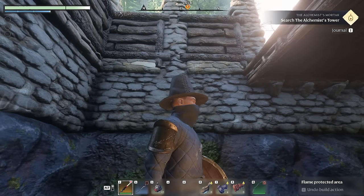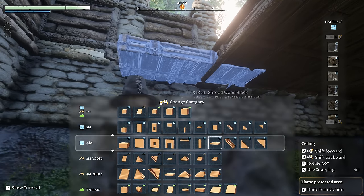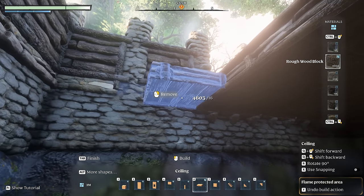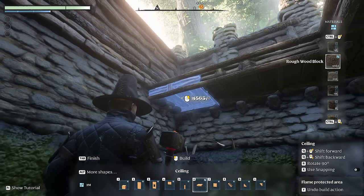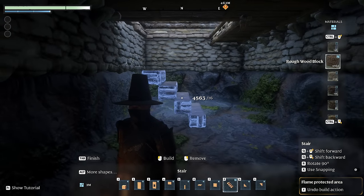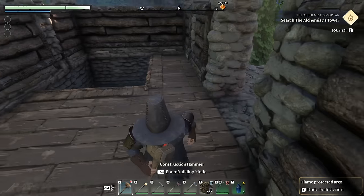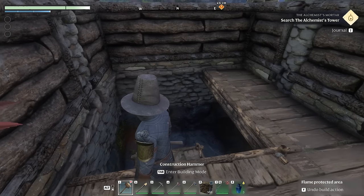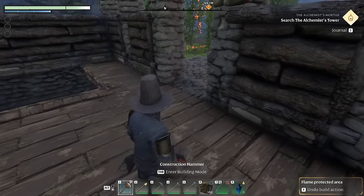I'll go to the two meter section and put the two meter ceiling all the way across on this side. Then I'll do a little temporary stair just so I have a way to get out — I can step on top of this and double jump out. Now we can start working on the stairs that go up to the loft, and we'll mirror those with stairs under them that go down to the basement. This is looking really nice so far.